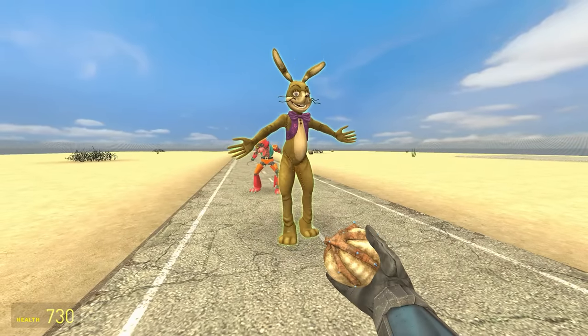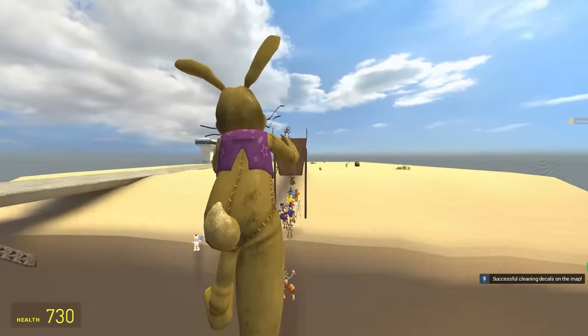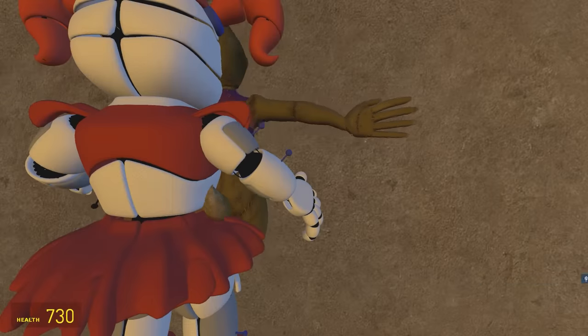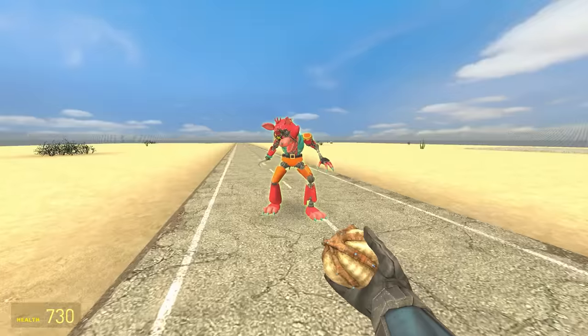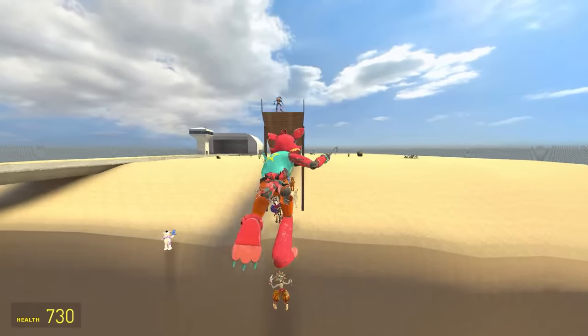Up next is Glitch Trap — basically ugly Vanny. It runs weird like the other one. There's a lot of rabbit butt. It's in the wall. And Shattered Foxy — how will it do? Maybe this is the final hope.